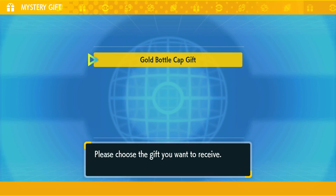Because in the ongoing after-school club in Japan, they are focusing on IV training. They talk about hyper training, which requires Bottle Caps to increase your IVs — to get the best ones, 31. So they are giving us a Gold Bottle Cap because of that latest series.